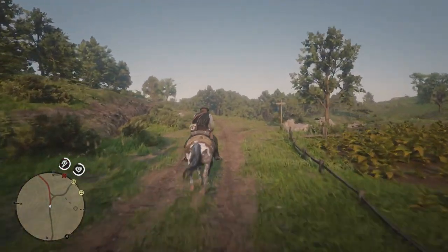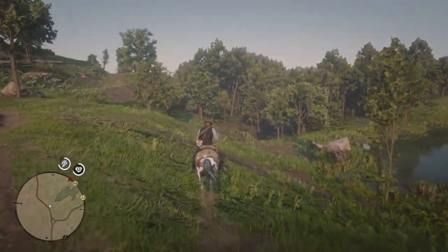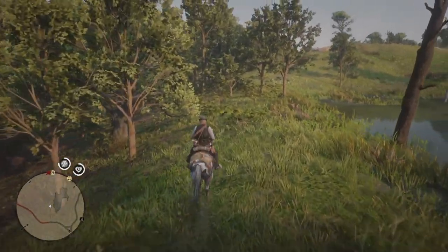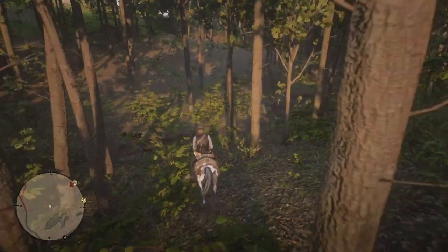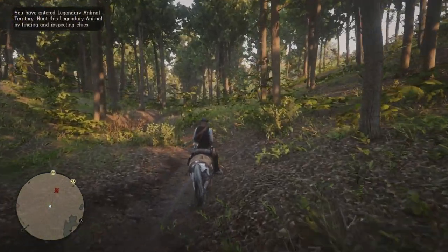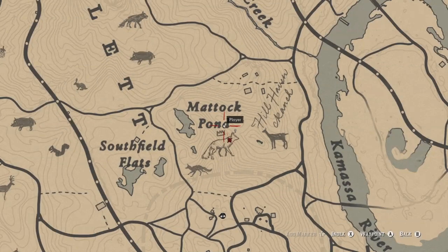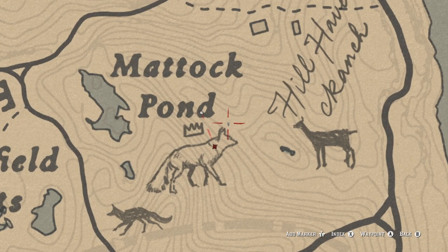Anyway, as you can see we are right by the pond. We're going to go into the woods right here and see what we can find. I'll pull up the map once we get a little deeper into the woods. It's getting a little terrifying — we have now entered legendary animal territory, and this is where the Legendary Fox resides. You can already see the question mark on our screen, so it's literally right in front of us.